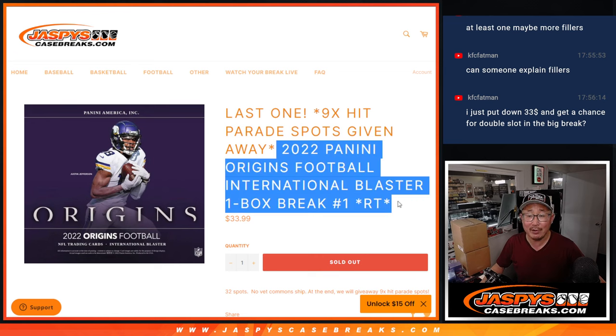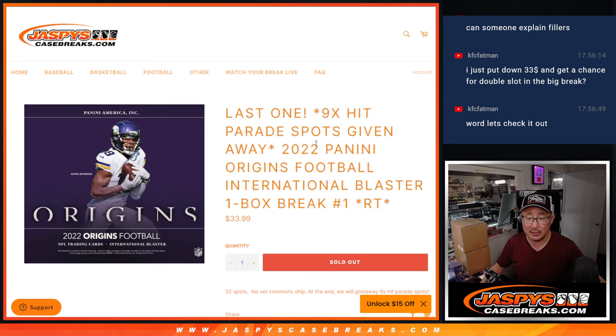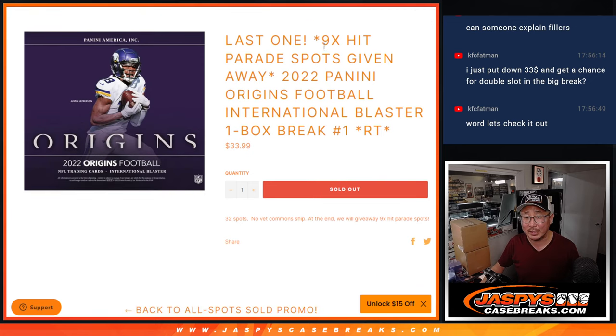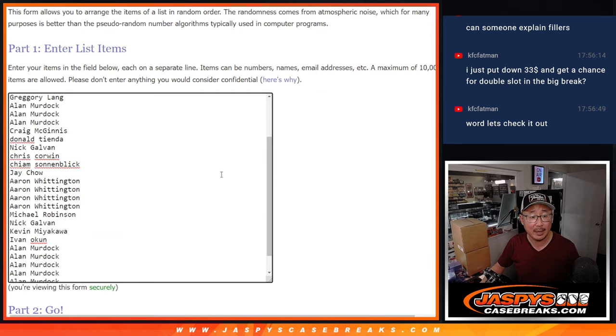We're going to do the break first. At the end of the break, we'll re-randomize everybody's names and the top nine will get a Hit Parade Football spot for a fraction of the price. So a little bit of a risk — only the top nine — but the benefit is you could get a spot for a fraction of the price. But let's do the blaster box first.